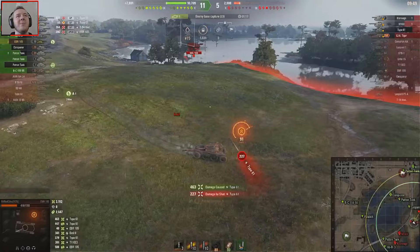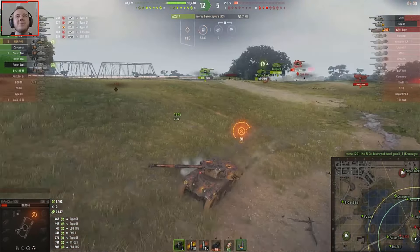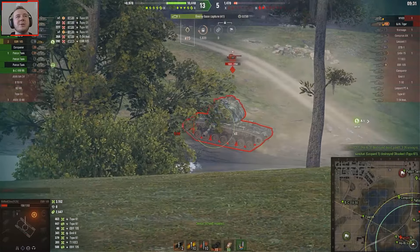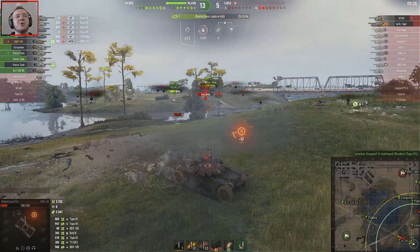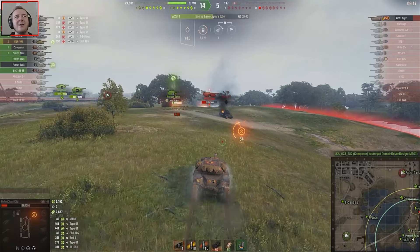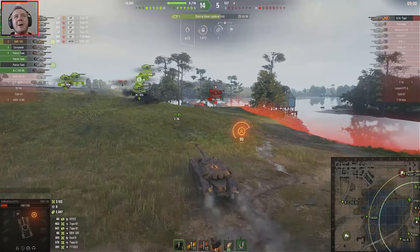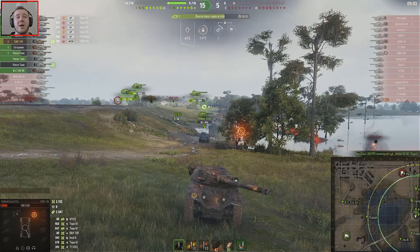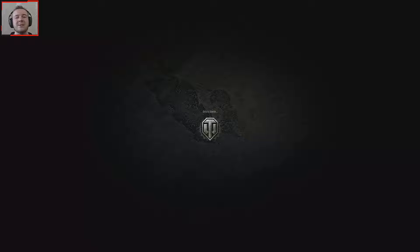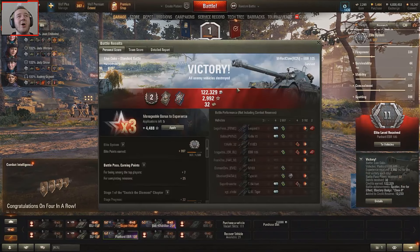Let's switch to high explosive rounds because that artillery is going to be down here somewhere. We have to get past the Type 61 again. Let's just go all in now — we probably might die because we went a little too all-in. That Type 61 has a way better reload than I thought. Oh okay, this is far from ideal. We are just about surviving. We tried to track him — not really sure what happened there. But you know what — 3000 damage, 2600 spotting. Not too good for the EBR but we'll take that for the first game.